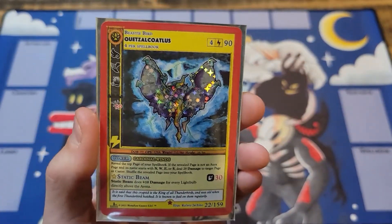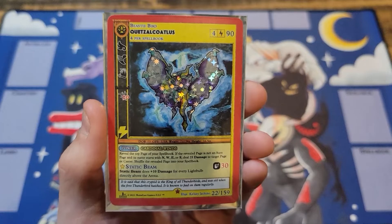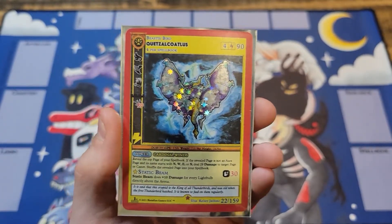What's going on everybody, it's your boy Chris aka the Water King, coming to you for another Dueling Bros card breakdown. Today we got Quetzalcoatlus.